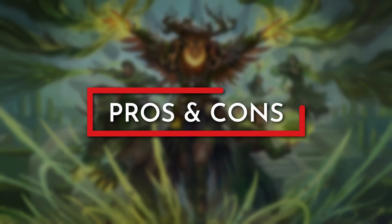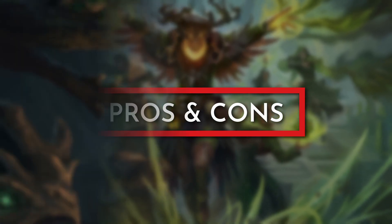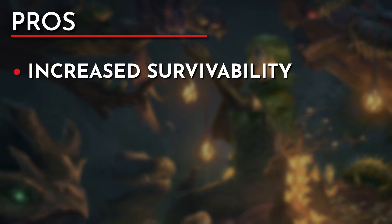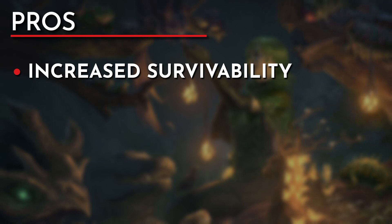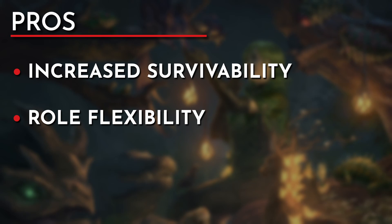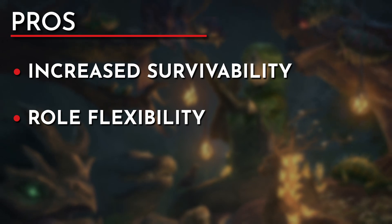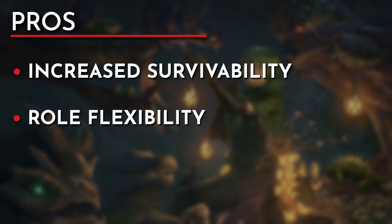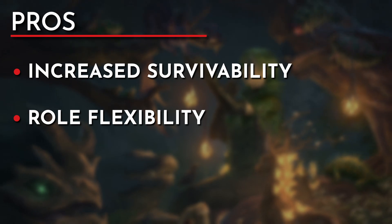Now let's take a look at the build's pros and cons. For our pros, we have better survivability than most: unarmored defense boosting our armor class, the temporary hit points from Symbiotic Entity, and the Shield spell from Magic Initiate all go a long way to keeping us in the fight. Despite being geared as a frontliner, we still have high role flexibility due to our ability to cast spells — we can switch to a support role to buff or heal allies, or drop a crowd-control spell to eat up the enemy's action economy.